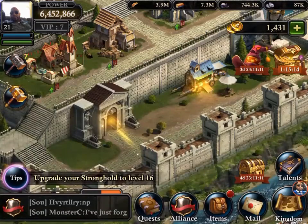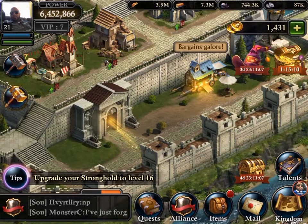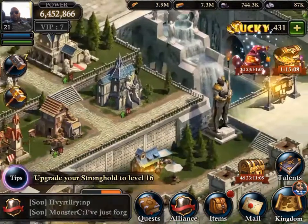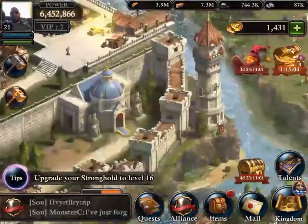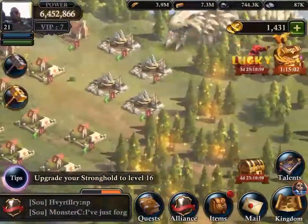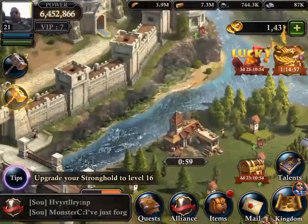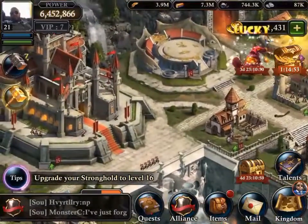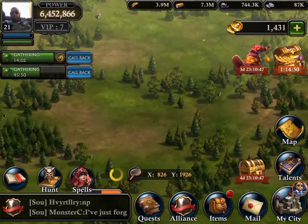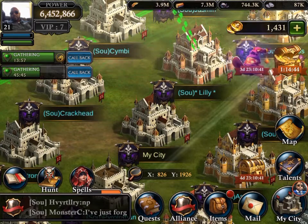You get 7% interest in seven days. I always put in 1,500 gold — make that deposit — and I'll have 1,605 gold in exactly one week. I wish you could put more in there. Seven percent isn't bad for gold I didn't have to work for — I just have to wait. I'm not spending gold on anything except hammers right now anyway.